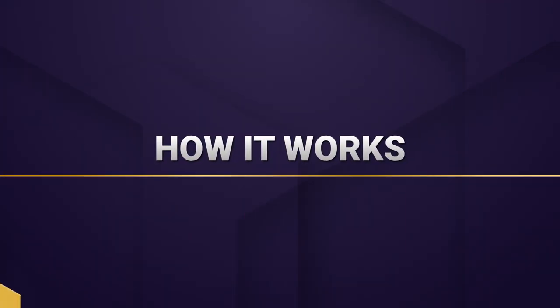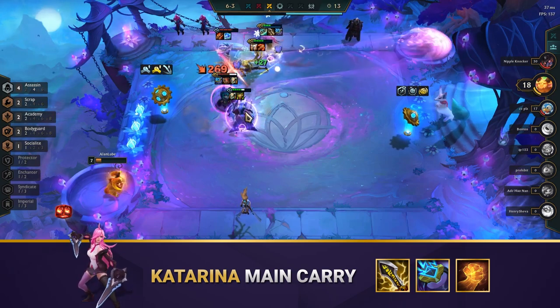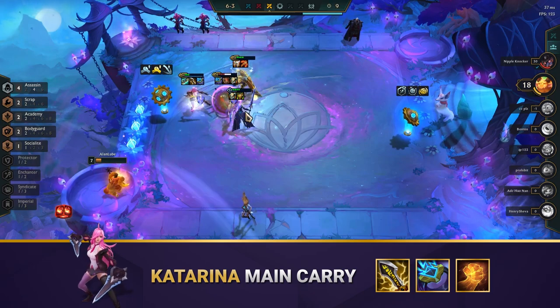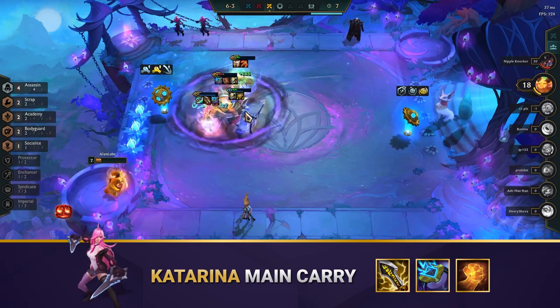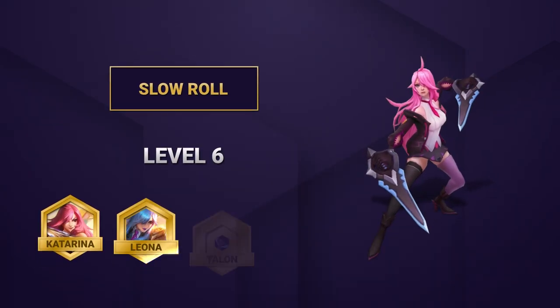This is a slow roll comp that looks to build around Katarina as the main carry. The comp slow rolls at level 6 to 3-star basically every unit. Every assassin provides damage to the team, while units like Blitzcrank and Leona are the main tanks. This is a slow roll comp, meaning you'll roll your gold above 50 at level 6 to look for 3-star units.